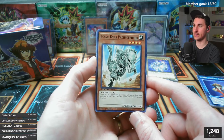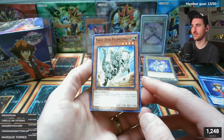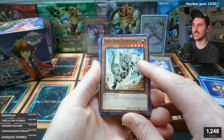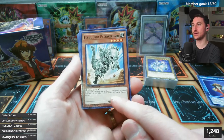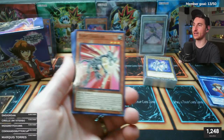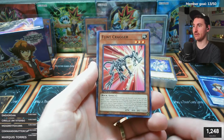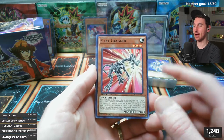Fossil Dino Pachycephalosaurus - a classic. If you play Edison format you need a playset, or at least two of these. It's such a powerful card - flip face-up, destroy all special summoned monsters on the field, and neither player can special summon monsters. You'd just normal summon it and protect it with traps. Flint Cragger - special summon by discarding one card and send a Fossil Fusion monster from extra deck to graveyard; great synergy with the fossil theme.